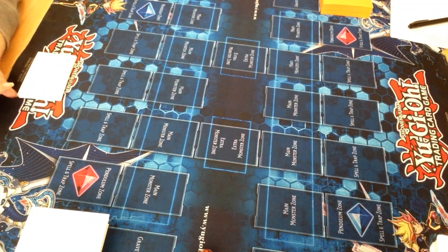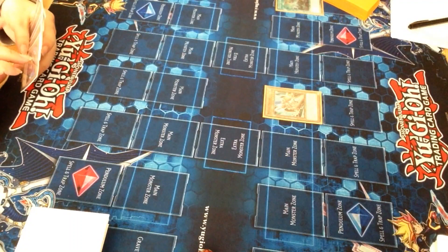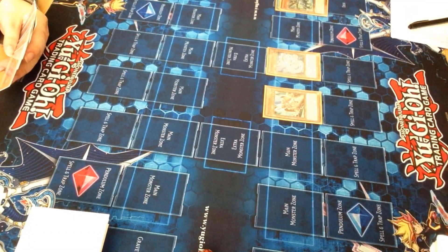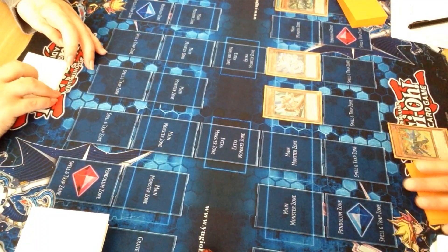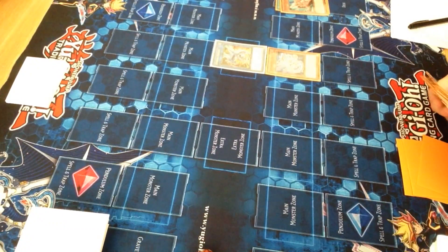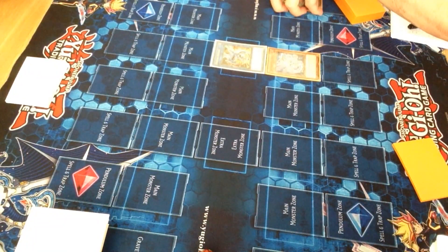We're going to start kind of similar to before. Tracer's effect — pop my Apsaruta and special Silver Rocket. Apsaruta will then add a Rocket from deck to hand — choose Magnet. Link off Tracer into Stryker Dragon. Stryker's effect to add Boot Sector. I'm going to use Stryker's other effect — target Silver Tracer to return Tracer to hand. Now I use Stryker's effect to remove from play an extra deck monster — I'm going to choose your Link 4 B Trooper monster. Don't want to deal with him.